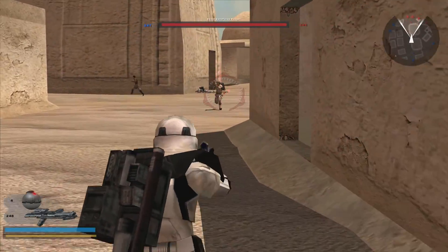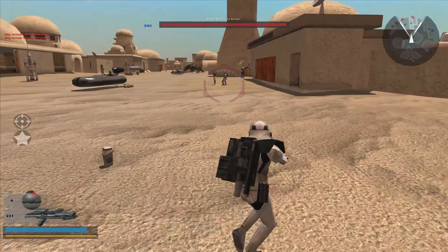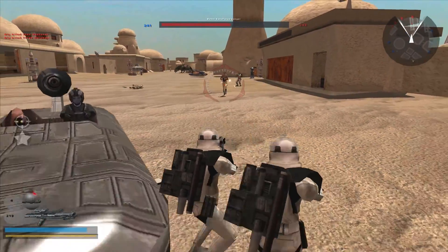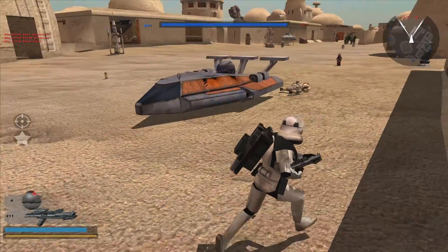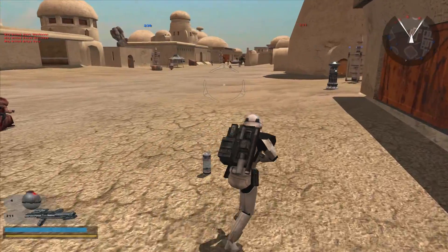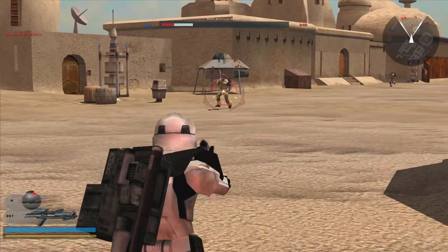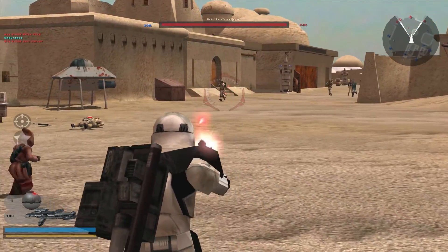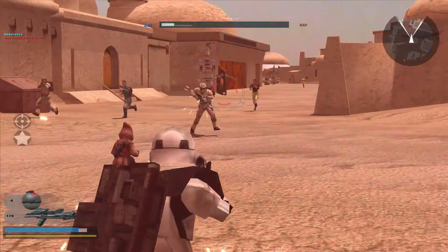We didn't actually take a look at the Mos Eisley map in the stock game because it wasn't part of the campaign, but we might take a look at that at some point. Another cool thing about this map is there are random civilians and civilian speeders just doing their own daily thing, going around the city. They don't care there's a big battle going on between the Empire and the Rebels — they're just minding their own business, going to work, whatever they do here in Mos Eisley.